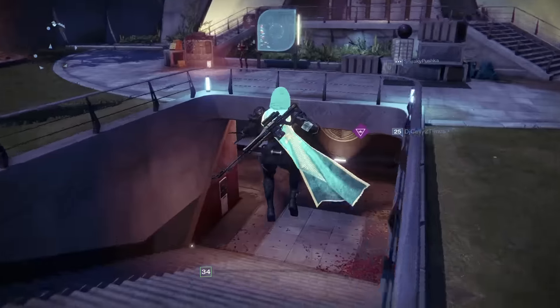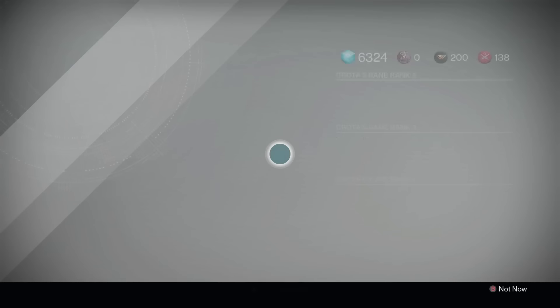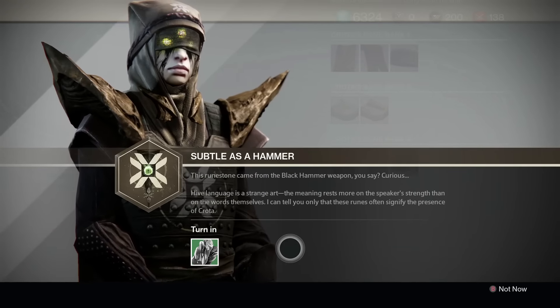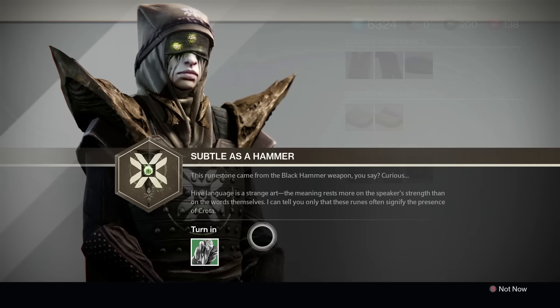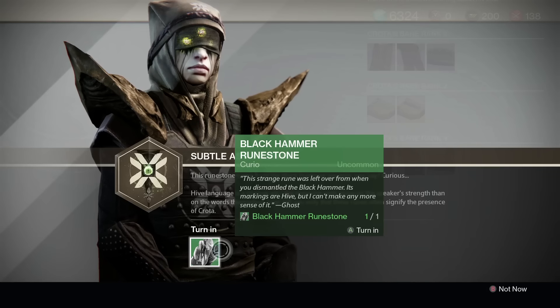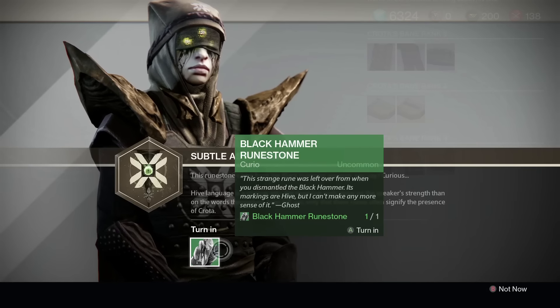This should prompt you to go straight to Eris Morn and see what she has for you. Opening her up, you can see it says 'Quest Complete' — you actually just completed a quest by dismantling your Black Hammer. It says 'this rune stone came from the Black Hammer' and she says 'curious — Hive language is a strange art, the meaning rests more on the speaker's strength than the words themselves. I can tell you only that this signifies the presence of Crota.' So it lets you know it's one of Crota's weapons.